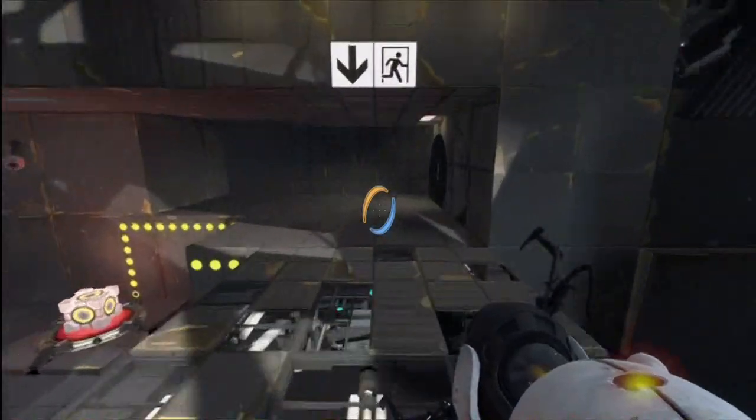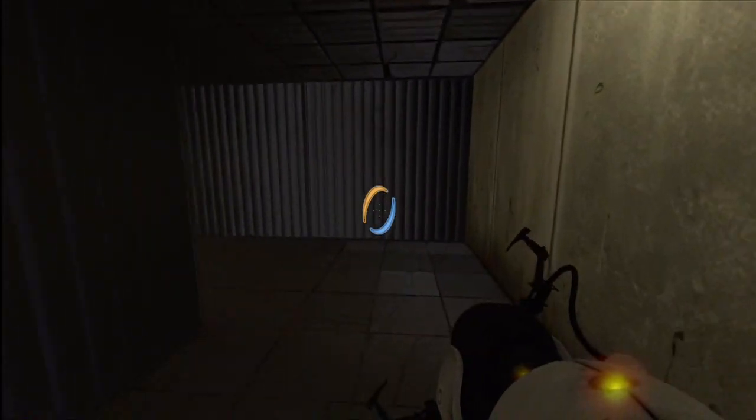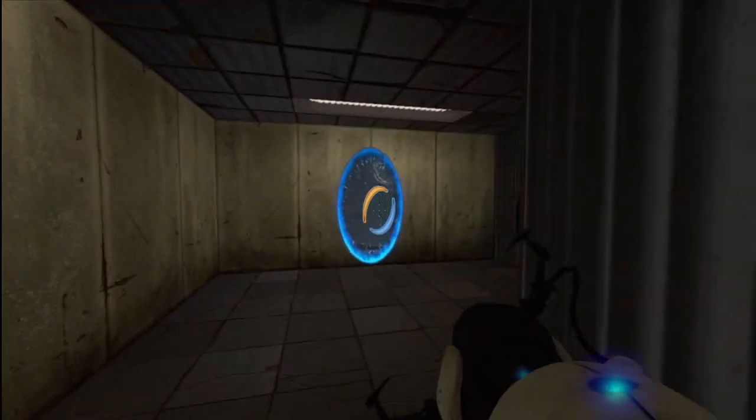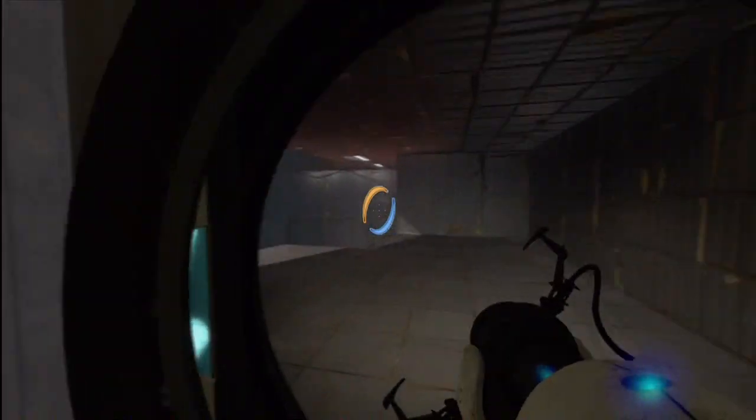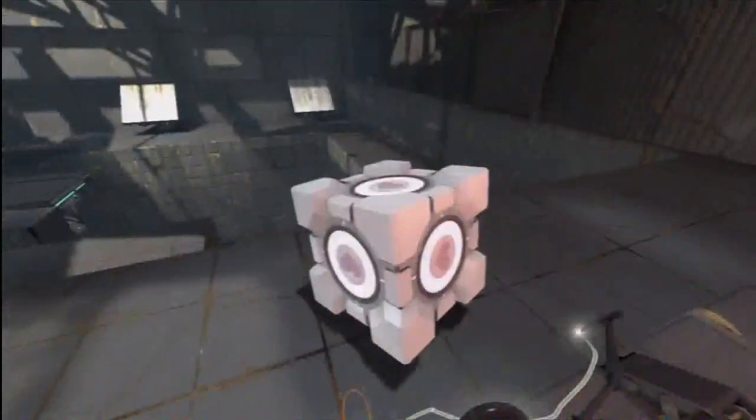Basically all we have to do is go down, finish this level the same way you normally would, but instead of leaving all the way through to the elevator, shoot a portal into this wall here, go back again, pick up the cube.